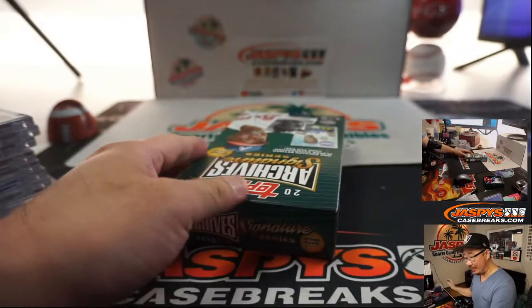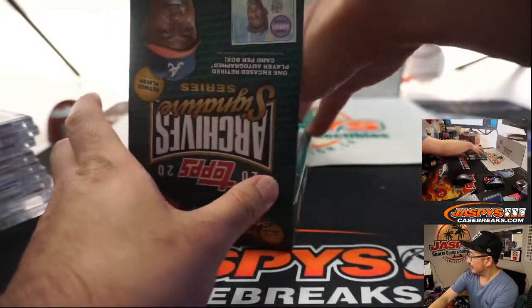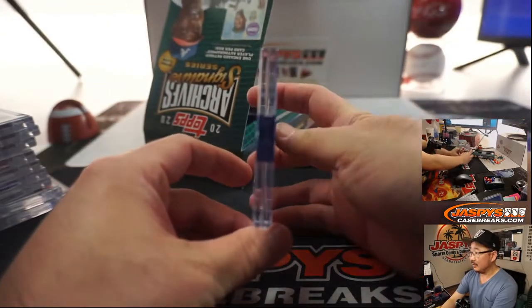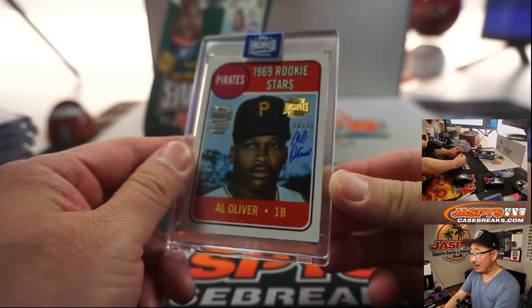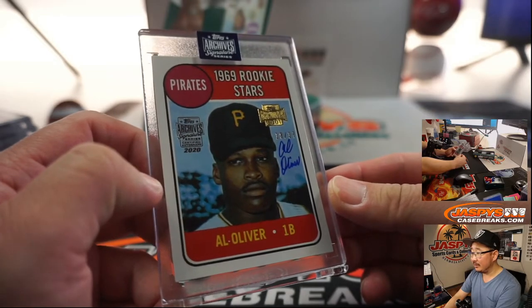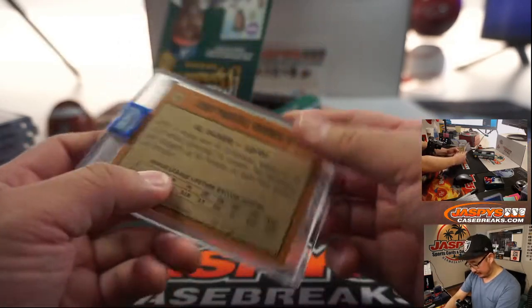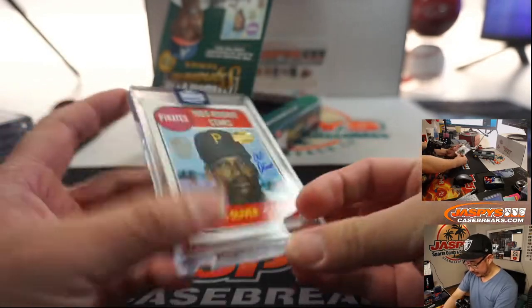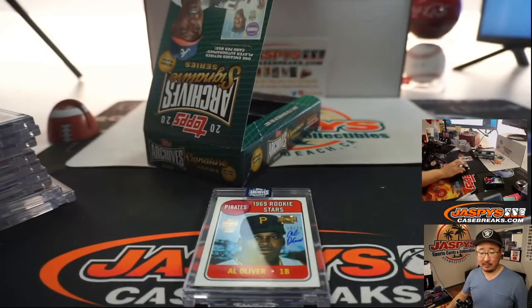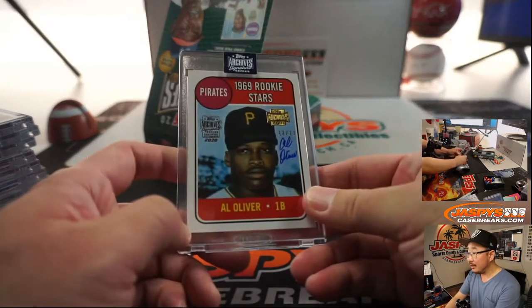And he's still getting paid like Bonilla, even though he's retired? Good for him. And the last one is Al Oliver, 18 out of 37 — a 1969 Rookie Stars card. I don't know if Al Oliver is doing any music these days. Darren Redding gets Al Oliver.